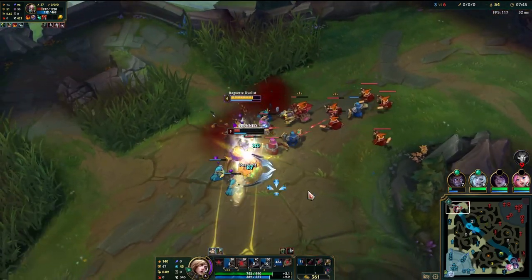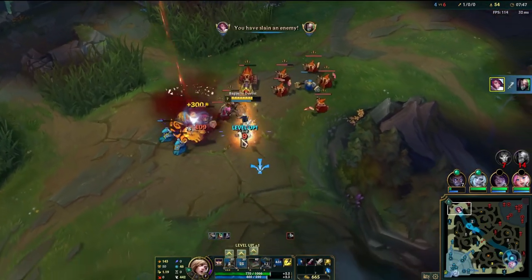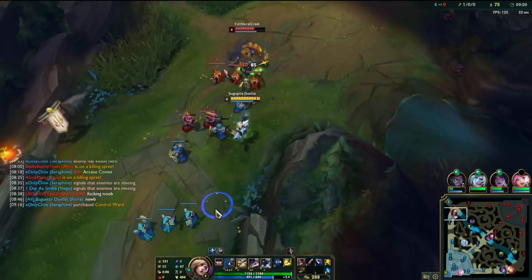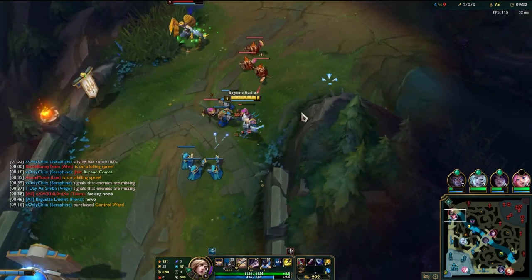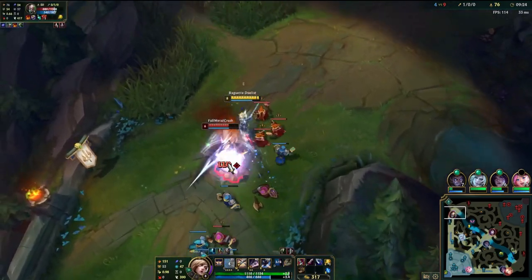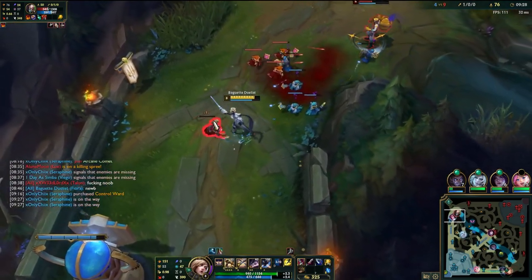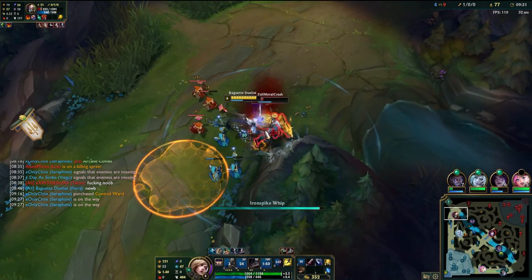After those two core items, Stridebreaker and BotRK, you mainly just want to adapt your build based on whether or not you need more damage or tankiness. Or if you want to split, you can go Hullbreaker for example. I hope you guys have some success with the build and good luck. It's hard and requires a lot of skill to execute, so don't be too discouraged if it doesn't work at first. But if you pull it off, it's really strong.